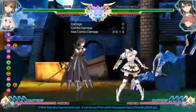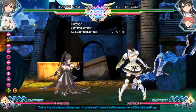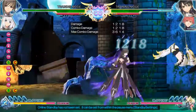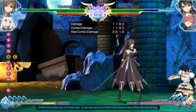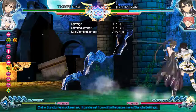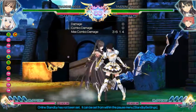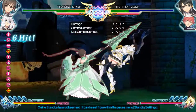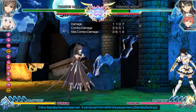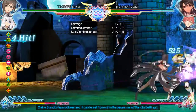EX attacks take a little bit of meter — not half, just a little over a third. Don't be afraid to use them, they're pretty nice and have different properties. As far as supers go, they take one whole block of meter, and you get up to three. It takes a little bit to build these up, so be careful on how you spend it.